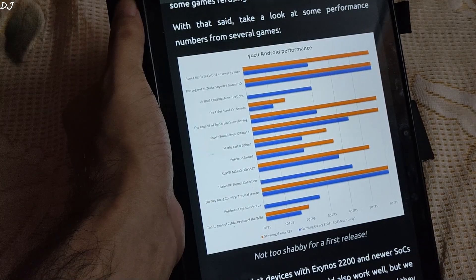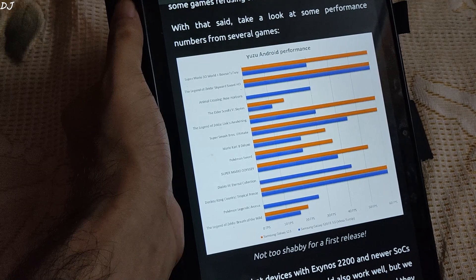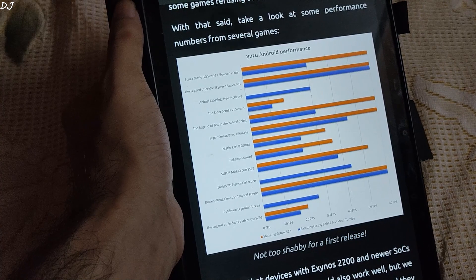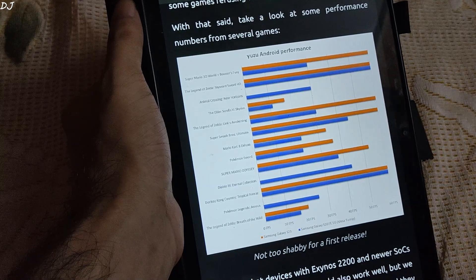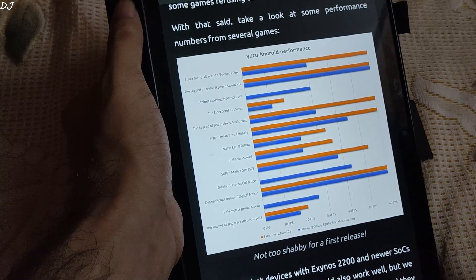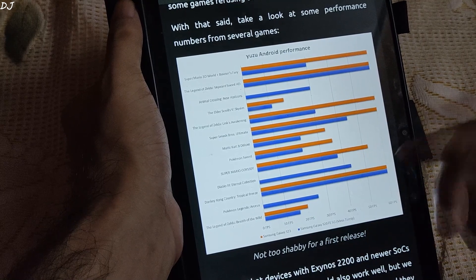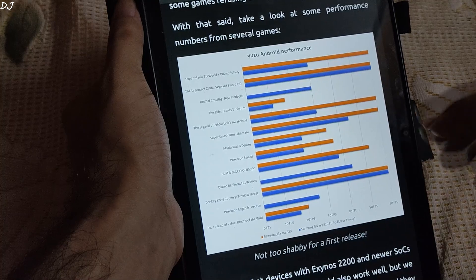The Yuzu team shared some performance numbers from several games. They used a Galaxy S23 with a Snapdragon 8 Gen 2 processor and a Galaxy S20 FE with a Snapdragon 865 processor, using Mesa Turnip drivers on the S20 FE. In Super Mario 3D World, the S23 got around 60 FPS and the S20 FE got around 30 FPS. In Zelda: Skyward Sword HD, both the S23 and S20 FE got around 60 FPS. In Zelda: Breath of the Wild, the S23 got around 20 FPS while the S20 FE got around 17–18 FPS. Not bad for an early build.